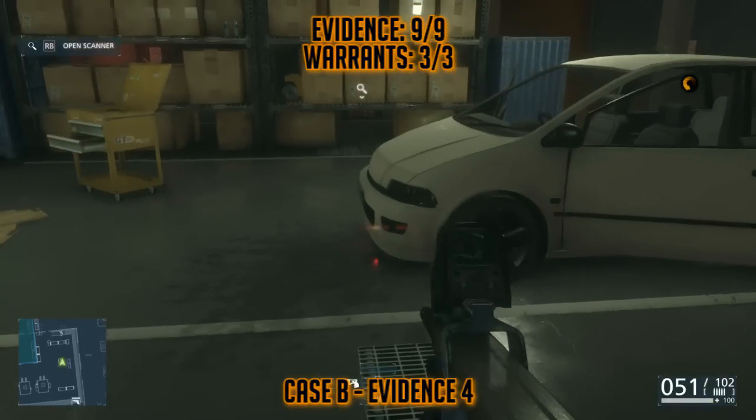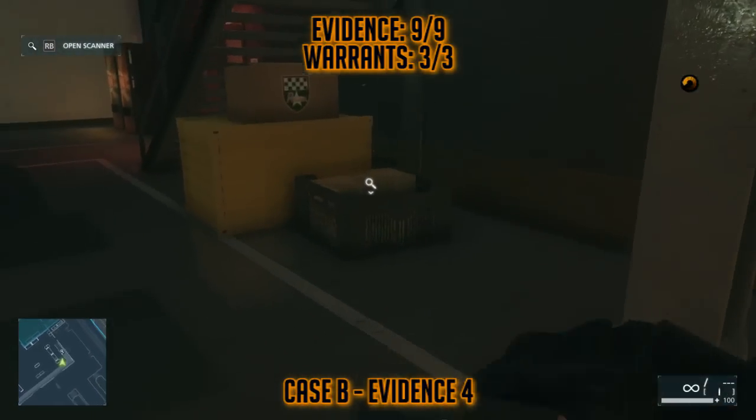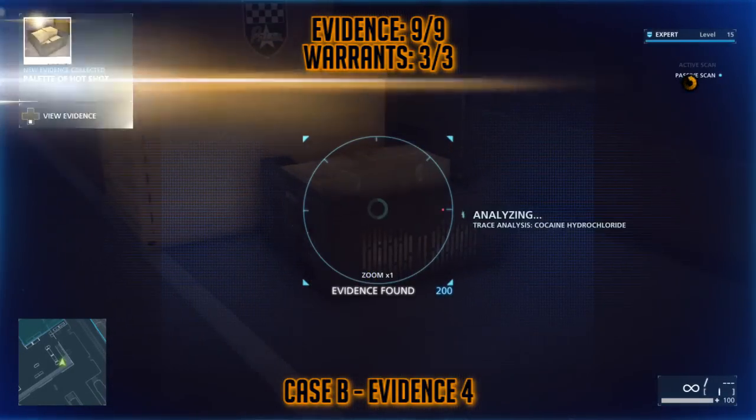Now for Case B, Evidence 4 — Case B is all over the map, it has a few collectibles from every mission. You'll find this supply of Hotshot in the back of the shop that you'll want to scan.